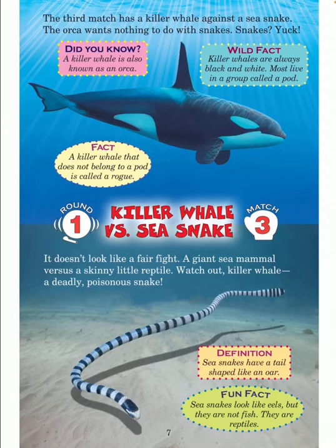Round one, match three — killer whale versus sea snake. It doesn't look like a fair fight: a giant sea mammal versus a skinny little reptile. Watch out, killer whale — a deadly poisonous snake. Sea snakes have a tail shaped like an oar. Fun fact: sea snakes look like eels but they are not fish — they are reptiles.